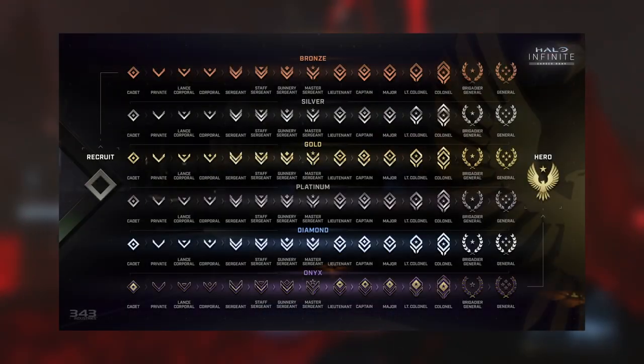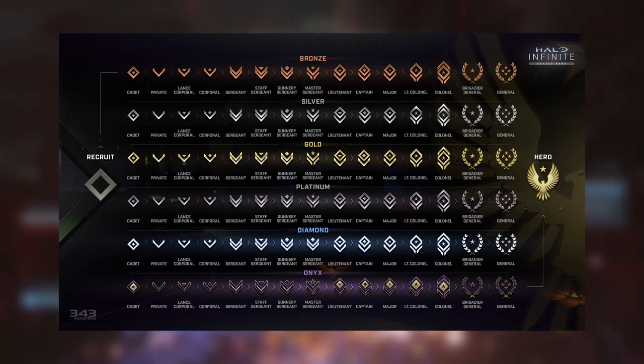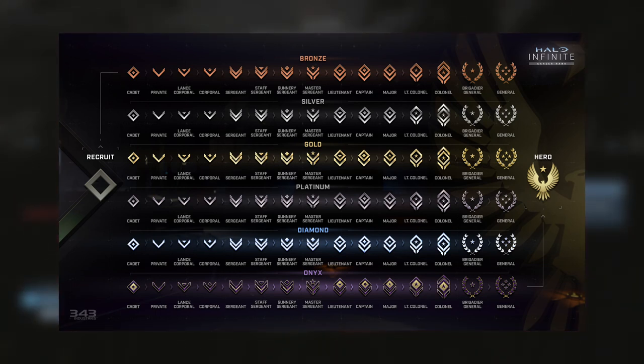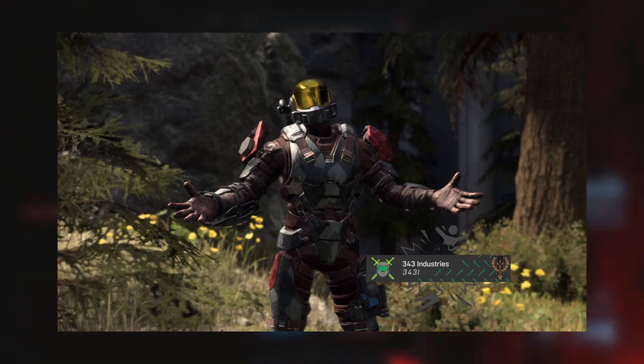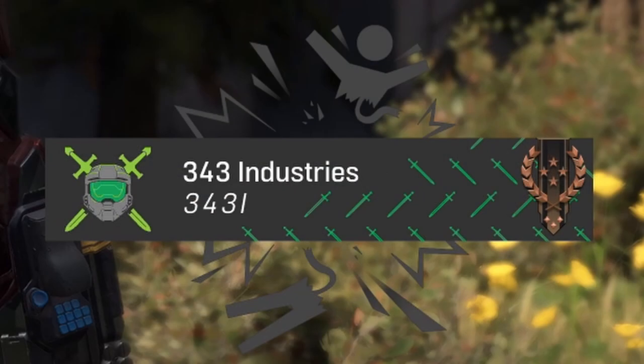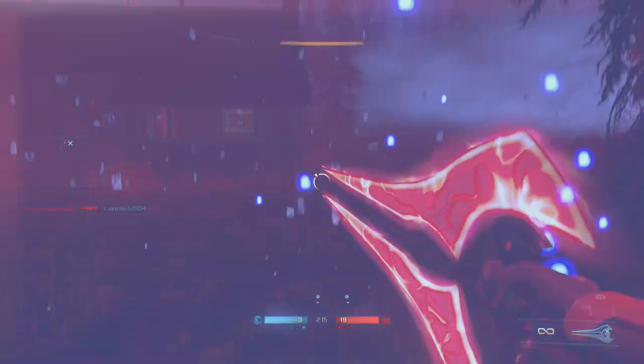Starting things off, the career ranks flow from cadet to general, with each tier having several tiers: bronze, silver, gold, platinum, diamond, and onyx, each one having 15 tiers each. They also went into how your rank will be presented in-game — like when you start a match during the intro, it'll show your nameplate and name, and at the end you will also see your career rank. Every individual player's profile will display their career rank when you inspect a player in the post-game, and in general you will see your rank in most places.